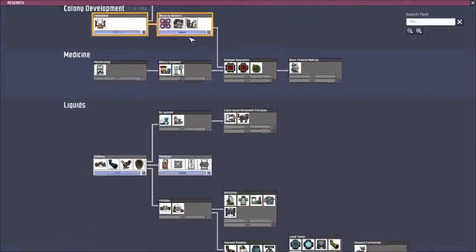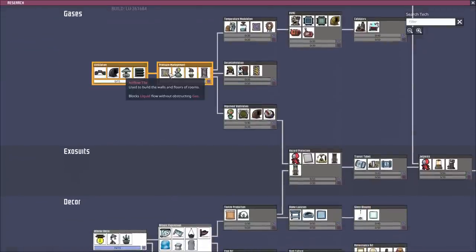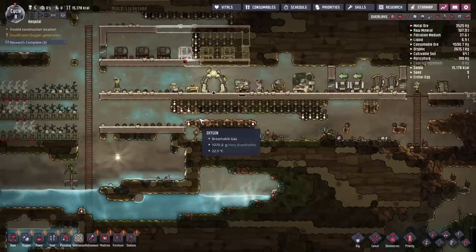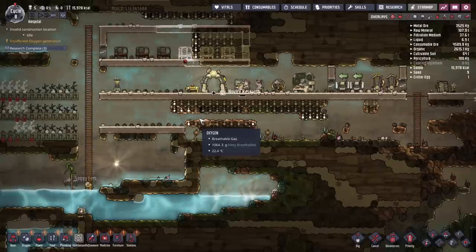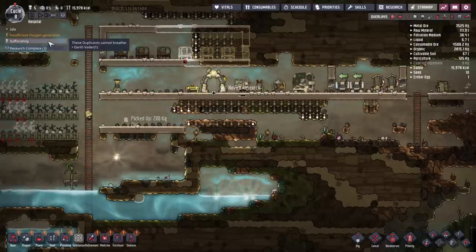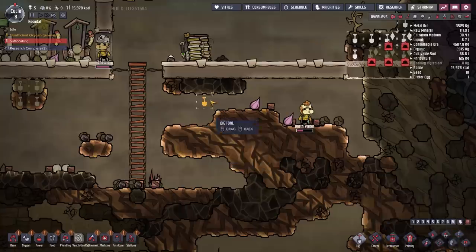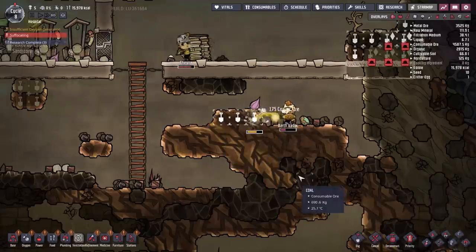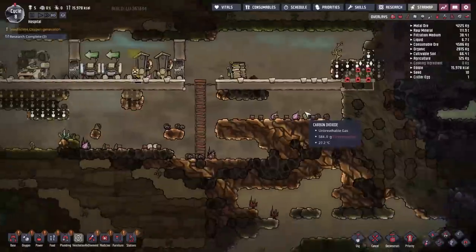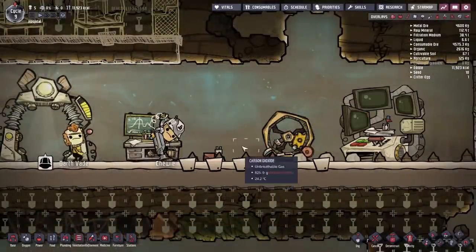The power research is finished, so we can move on to do another set of research. I'm going to go into pressure management so we can get access to airflow tiles. Airflow tiles are really handy to build into floor spots so that you can allow more space for CO2 to filter downwards and more room for oxygen to expand upwards — that just helps generally with gas movement and management in the colony. Unfortunately, we have a suffocating duplicate who's trapped himself — Darth Vader is stuck. Party 9, get in here and dig this out! We need to watch what our duplicants are doing; if you set them on build jobs it seems all too common that they'll just trap themselves.